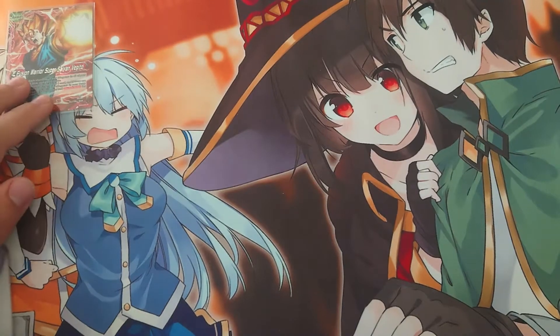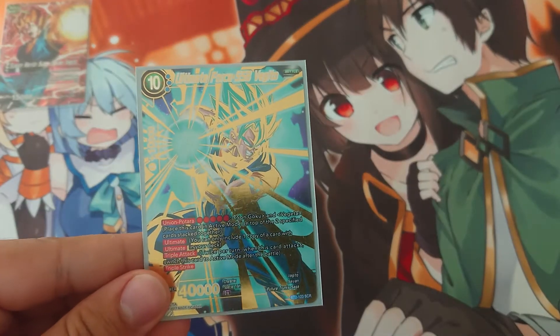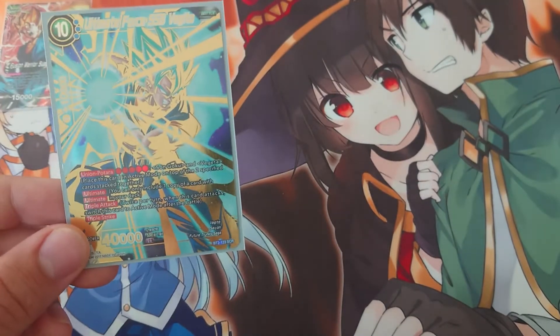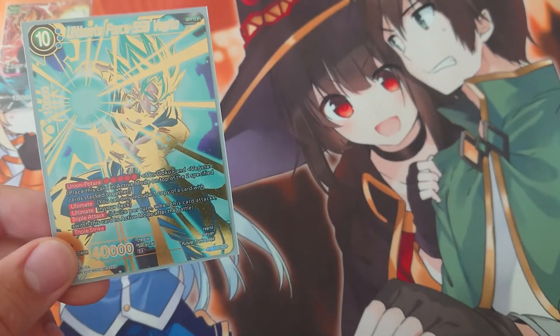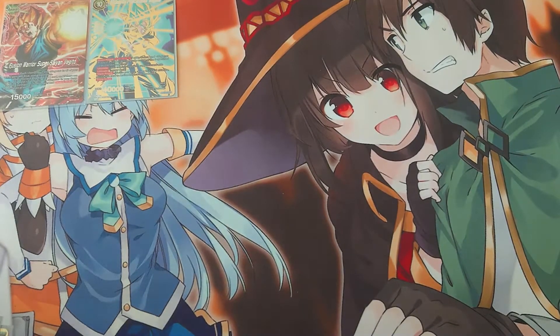So, we begin the deck with the MVP, the main star, the reason why I came up with the deck in the first place. This is the Ultimate Force SSB Vegito. I actually got this card one week before the new support was announced — really lucky of me. It's just a basic triple strike. You play it for 4 energy with the effect on another card.